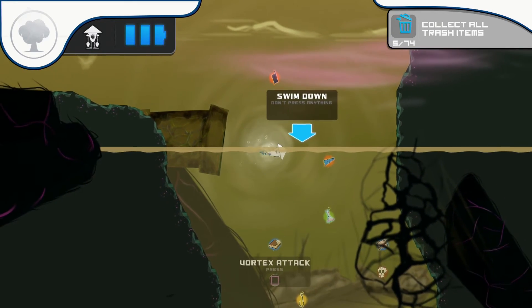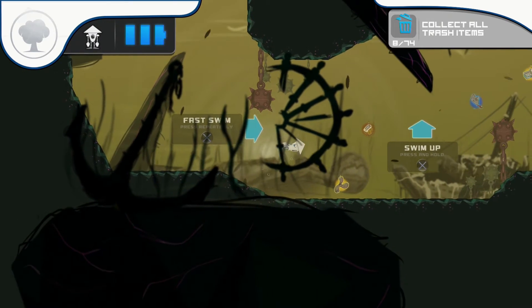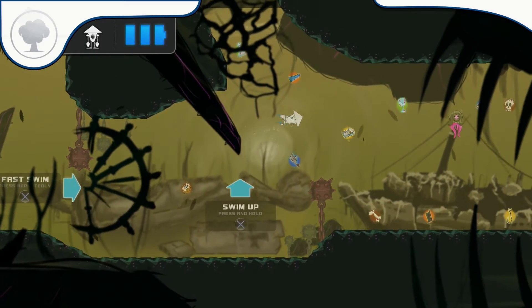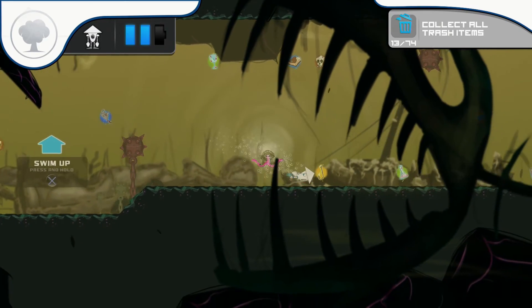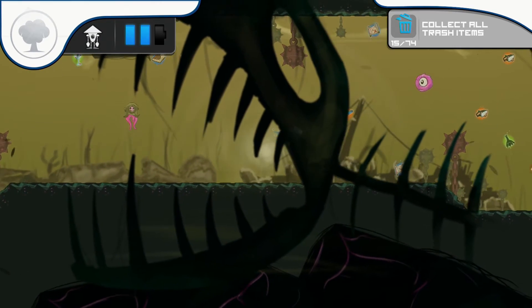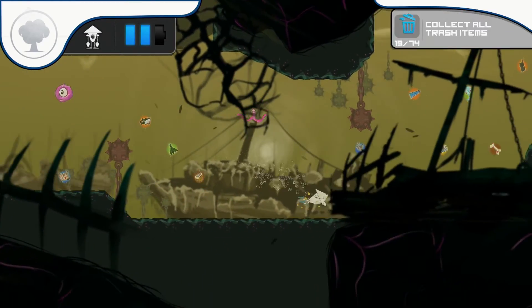So here's the water area. You can press Square to attack, and you're just hitting X to move up and down — holding X to go up, letting it go to move down. There are spiked mines that are instant death, and some enemies you can torpedo into.